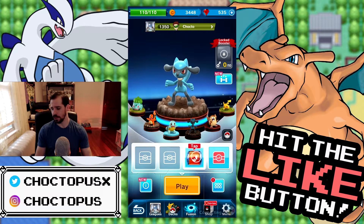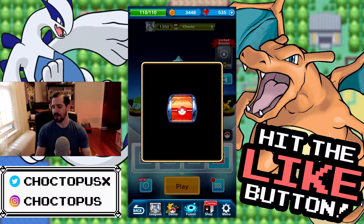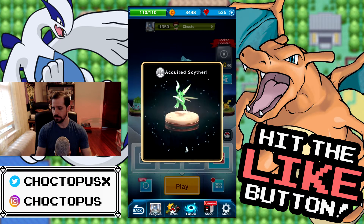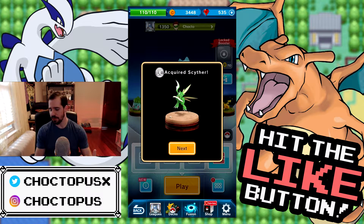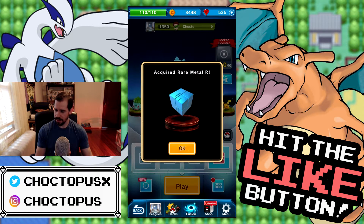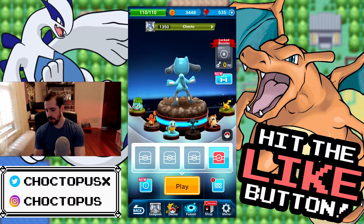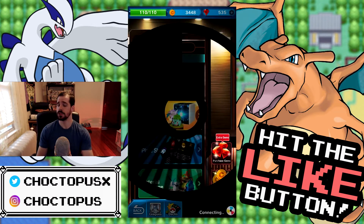Let's see what we're going to get. Pollucha? Natu - that one's uncommon. Ingot C. Cube C. Nothing good so far. We got a Scyther! Ingot C. Rare Metal R. Not bad. I'm pretty happy about that Scyther so far.